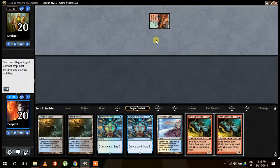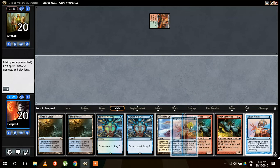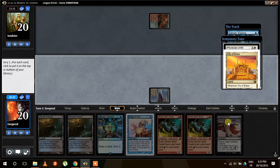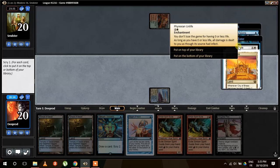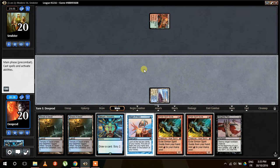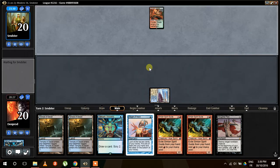We're gonna have something to do. A Chalice at one will be very problematic. Because I value my Serum Visions more than my Sleight of Hand, and because we still have this Chalice turn one that can happen, I would rather do Serum Visions first. We have a Sleight of Hand, and we have Phyrexian Unlife. We want that on top of the library. We're gonna put City of Brass at the bottom because we'll have quite a bit of Scry and cantrips — we'll definitely get to another land. Having this Phyrexian Unlife is great.